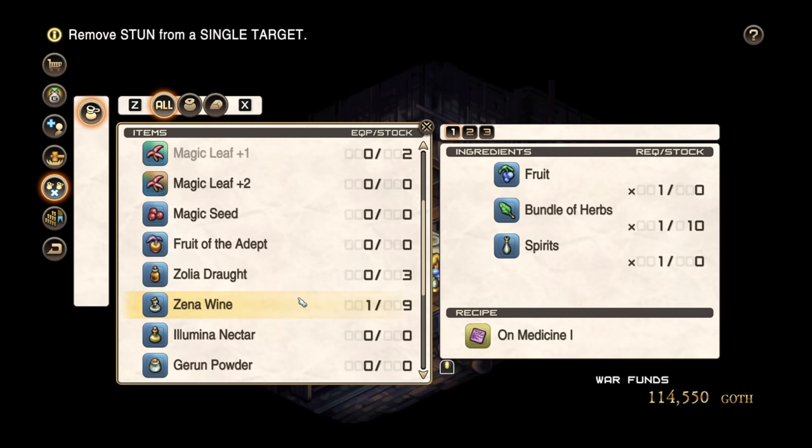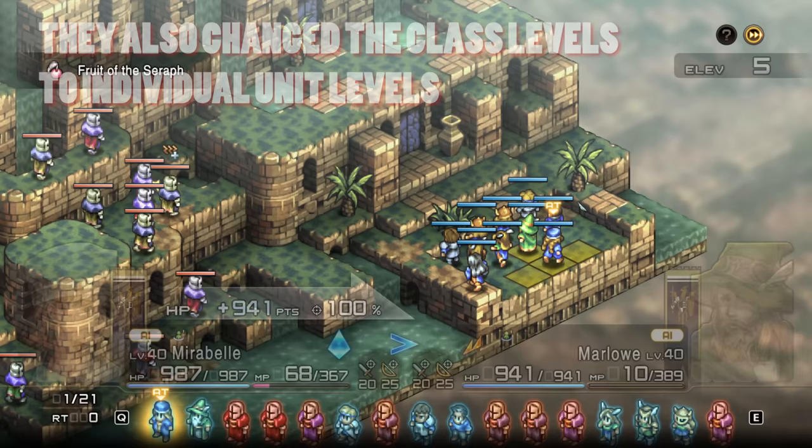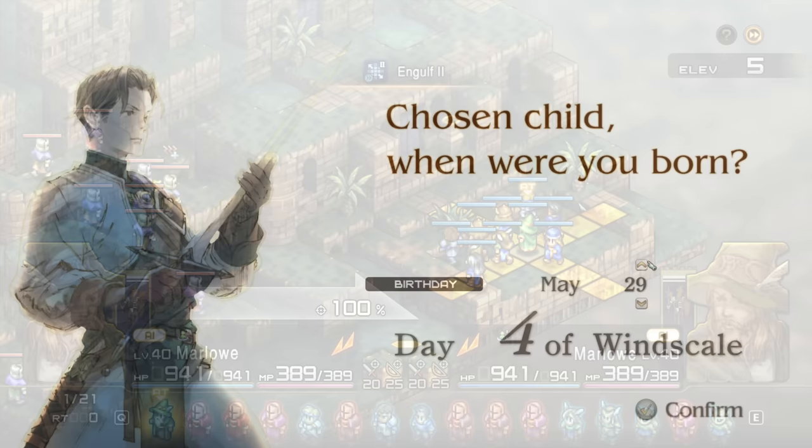They've made sweeping changes to game balance — enemy stats, your stats, the level scaling of the entire game has been adjusted. They even introduced a union level, which is a sort of level cap based on certain aspects of the story. So a lot is going on here in terms of changes. But let's talk about when we actually jump into the title for the first time.